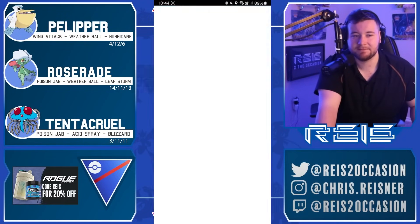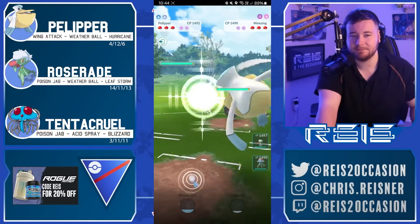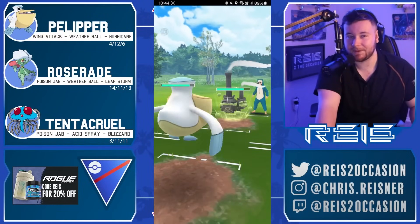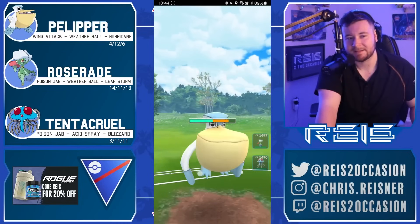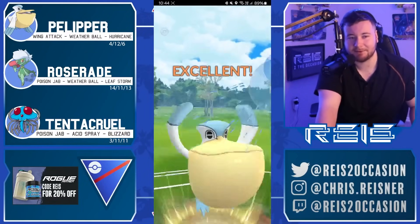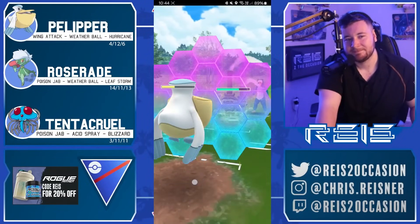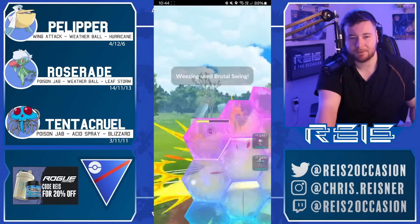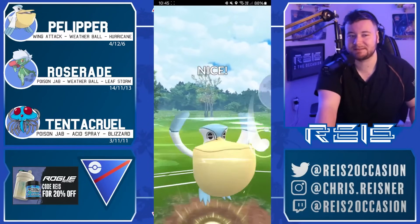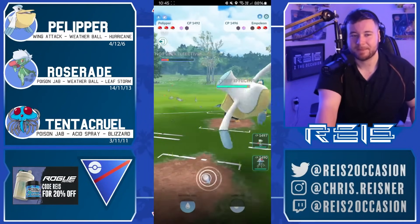Who's next? Intro Tree — interesting name. Pelly into Galarian Wheezing. What a funny looking Pokemon! Peliper grabs a shield from the Weather Ball. Wheezing going to fire back — another brutal swing, both of these Pokemon very spammy. High risk, high reward: Peliper goes for the Hurricane, knocks out the Wheezing, and in comes Empoleon.